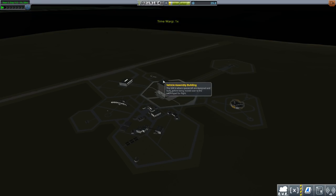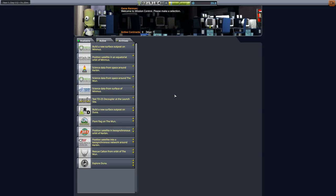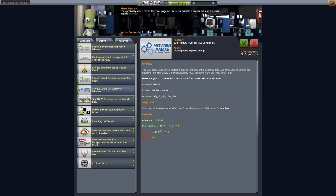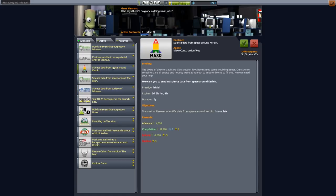We could just take that to Minimus, but I think what we're going to need to do is actually generate more funds. So let's take a look at what the missions give us. We need about 450,000 plus some spare change to be able to launch rockets — so half a million, 550,000, something like that, will be fine. We've got a bunch of different missions. We can take science data from space around Kerbin and the Moon, science data from the surface of Minimus — we can get 56,000 from doing that, which will take us up to 250, 260, 270. Another 15,000 there, so we can take both of those regardless. Both of those are duration 12 years.